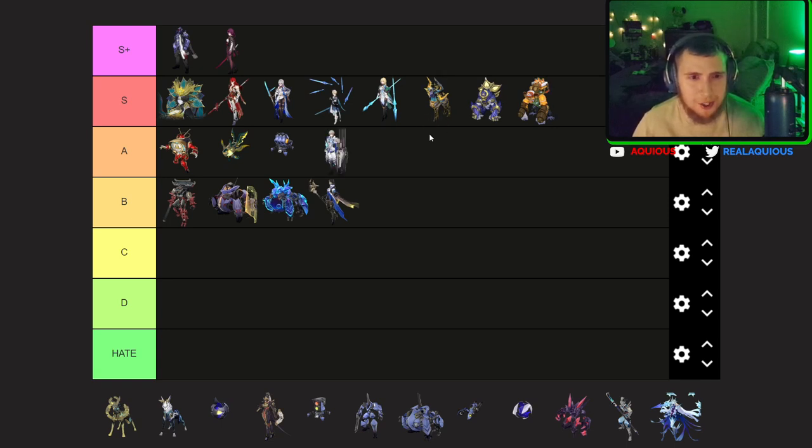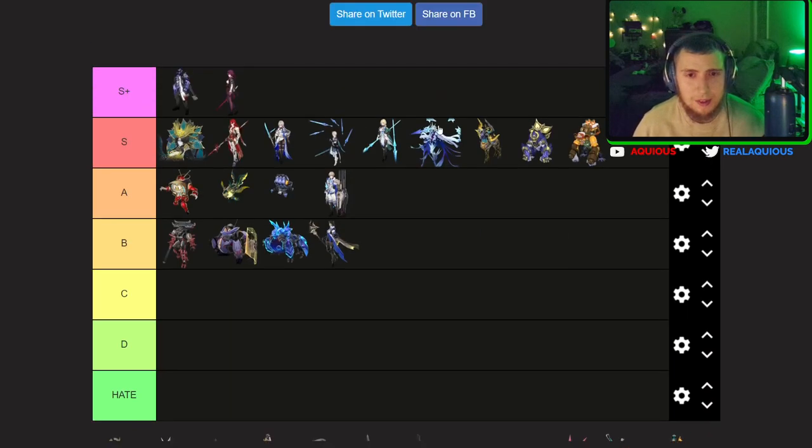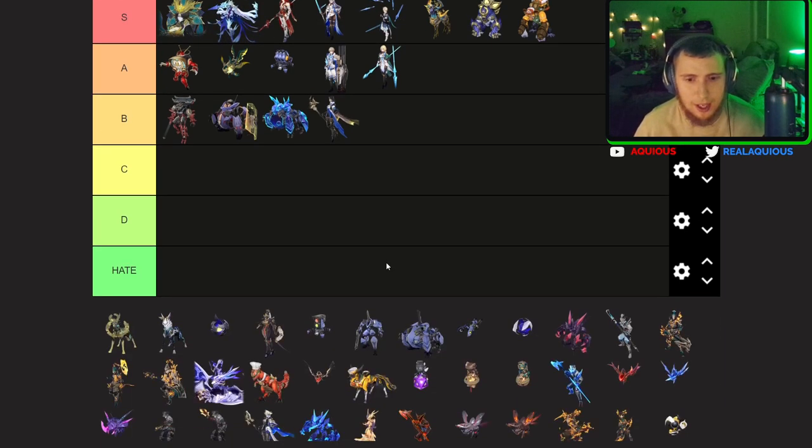Honestly Jepard is just a health sink for me — I think he's actually going to come down to A tier, he's pretty whatever. Now this is the higher-stage Kokolia — I'm 99% sure. I think regular Kokolia can come down a bit, but high-tier Kokolia can definitely stay up here as a really strong boss.